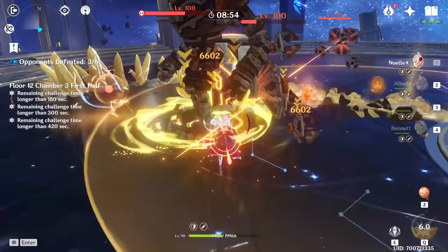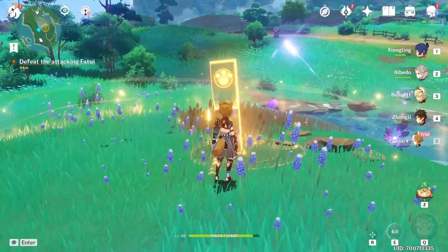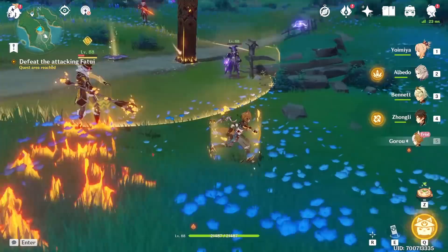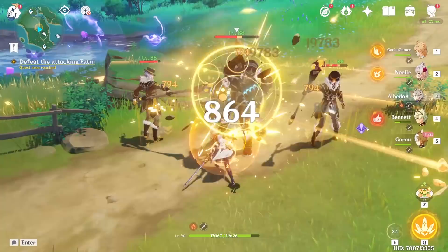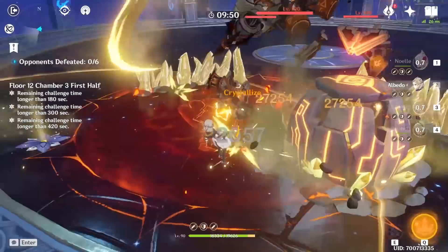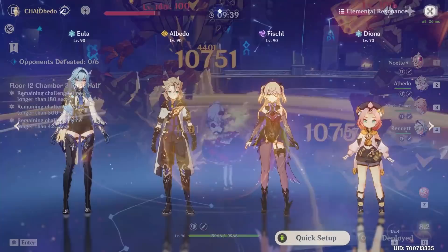Mono Geo is currently in its early stages but will likely become relevant once Itto and Gorou release. Gorou's kit works similarly to Bennett or Sara but boosts everyone's defense and Geo damage — exactly what Albedo wants. Early numbers from Gorou's hangout event kit reveal suggest a 25–35% overall bloom damage boost just from his burst, making Albedo and Gorou Mono Geo teams potentially amazing. The current working Mono Geo combination is Noelle, Albedo, and Ningguang, though note that Geo Traveler and Ningguang are the best energy generators for that team, and someone like Noelle definitely needs at least one of them.